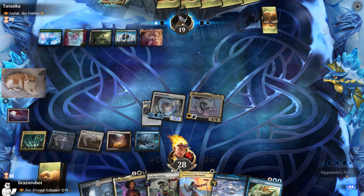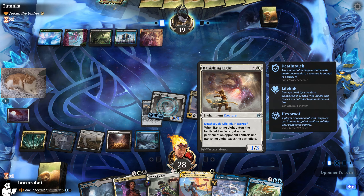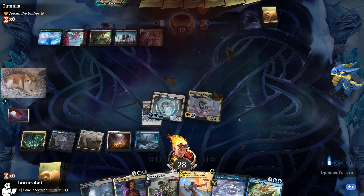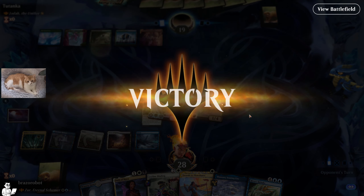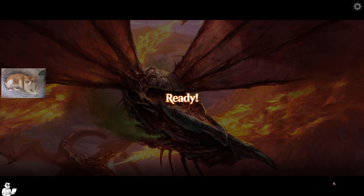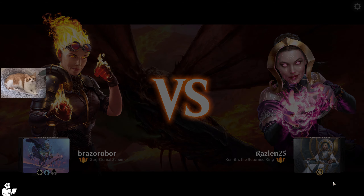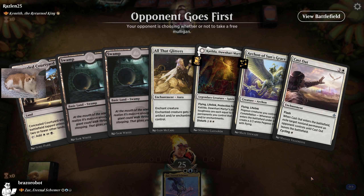Hexproof! Beautiful! Vanishing Light is a 3/3 creature with Deathtouch, Lifelink, and Hexproof. Yes! Amazing. We are playing with Zyr and attacking with Vanishing Light — we are very happy. That might be the first time ever that someone attacked with a Vanishing Light.